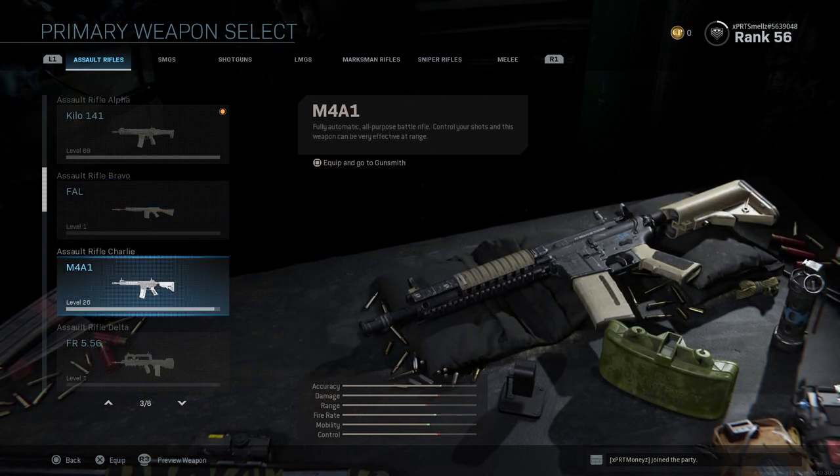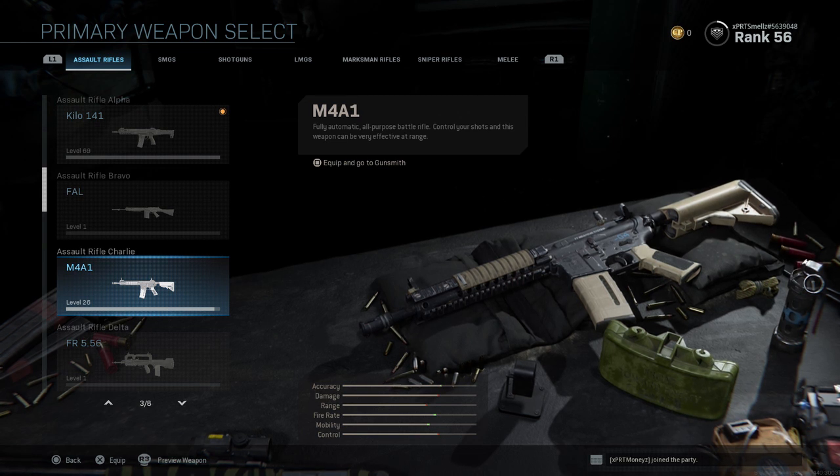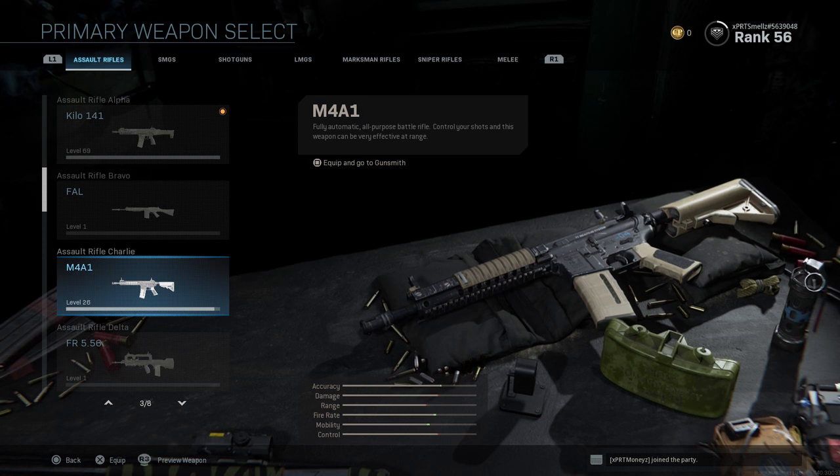M4A1 — best gun in the game. I've used it a lot, but I'm not using it as much as the Kilo. I'm trying to get other guns gold before I do the easier ones. So I'm gonna go for the harder guns first, get the hard work out of the way, and then do the easy work at the end and just kind of enjoy it.